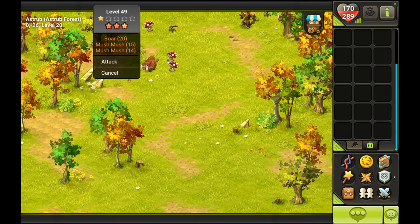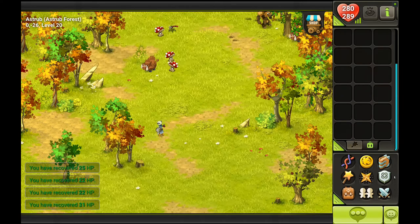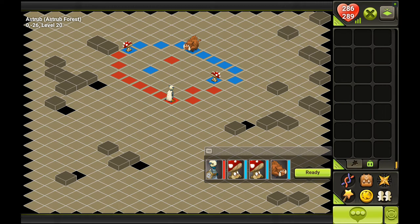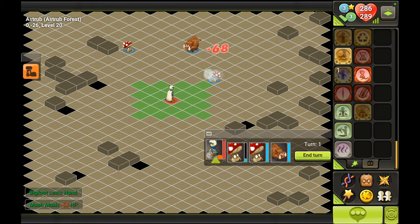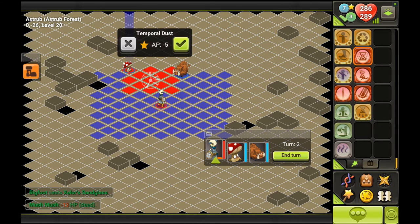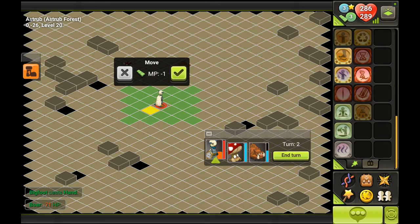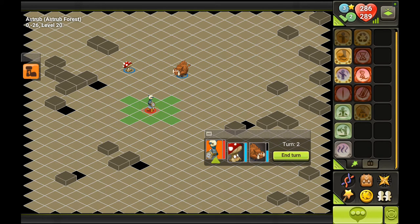We got a boar and a couple of mooshes — we can take these on, but we have to heal a little first. Let's use our potions to get back to full health. Boars have four or five movement points depending on their level — this one has five. There are stronger versions of boars in Amakna Forest, the big forest below Astrub. But this one has 163 HP so it shouldn't be that hard to defeat.